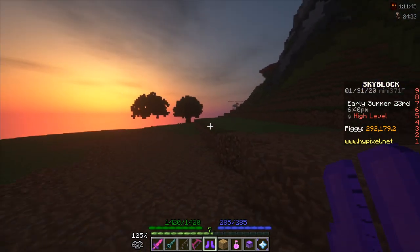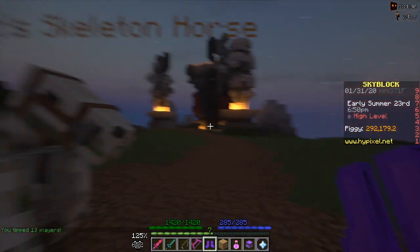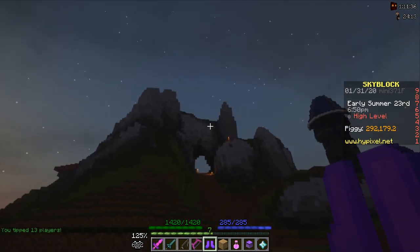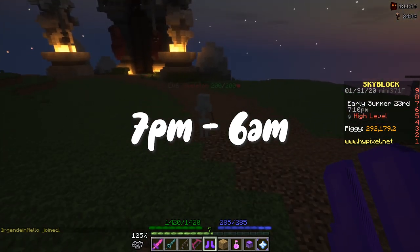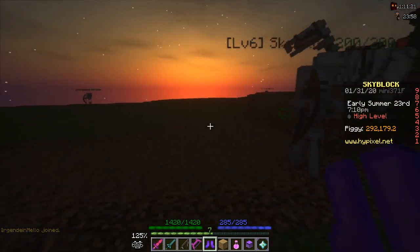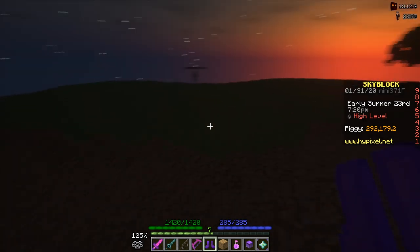One other really important part — the skeletons only spawn at night, which is about 20 in-game minutes. They spawn here on the highlands behind the spawn, behind the big mountain of the spawn area, and they will start spawning from 7pm, which is right now — there we go — until 6am in the morning. This time is really crucial, because the spook event always starts off in the middle of the night, which means you will always start off with night time.